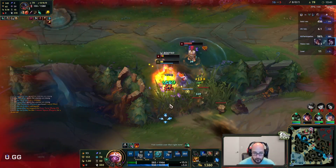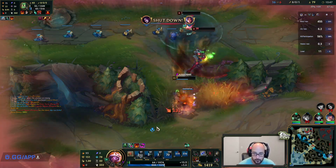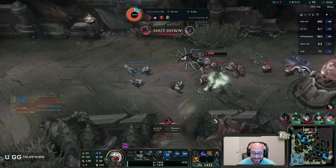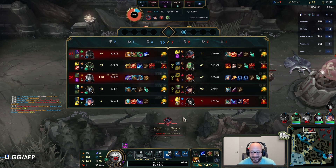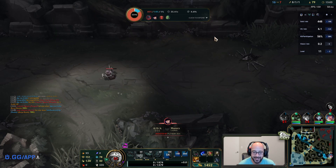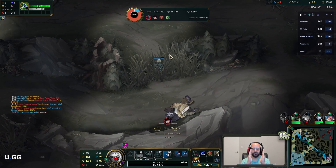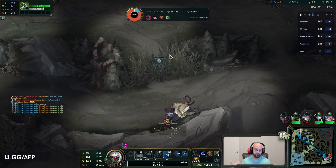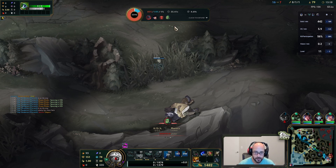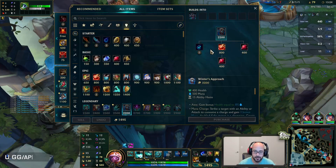One second away dude, damn so close. So close yet so far. I needed to dodge one of his Qs - all I had to do is walk this way. The well, Q number one is thin and straight so you have to dodge to the sides - you want to move perpendicular to it. Think of the capital T, you want to be the top part going this way. If I just move back I would end up dodging the second Q though - I probably should have just moved straight back.